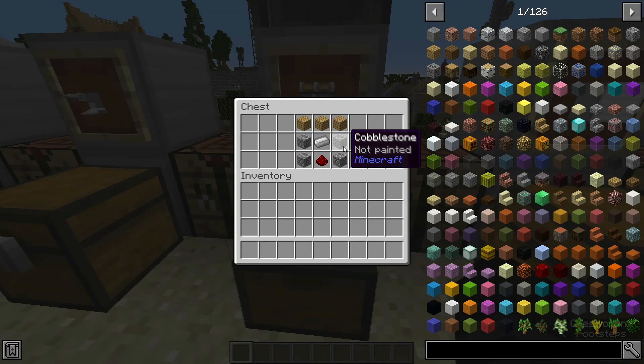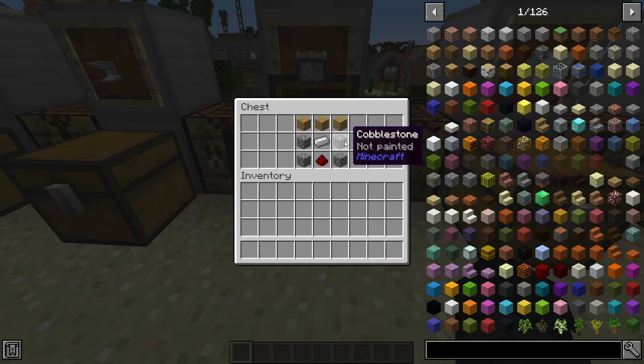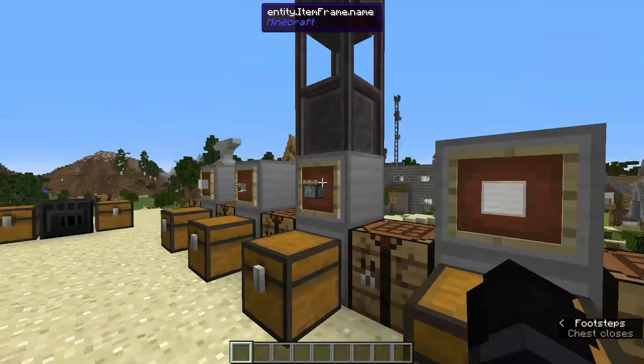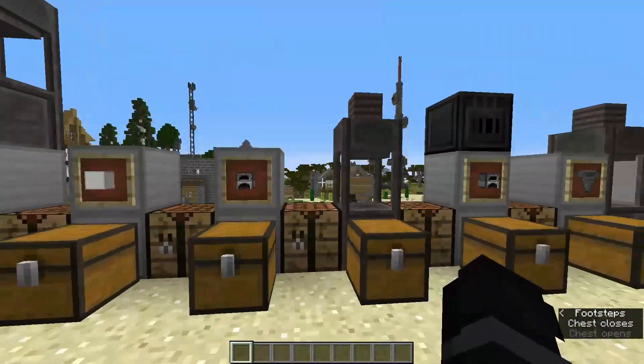For the burner press, you need a piston, which is four cobblestone, three oak planks, one redstone, and one iron. Pretty easy to make. You also need another iron block, and a furnace, which of course is eight cobblestone — everyone knows how to make it.